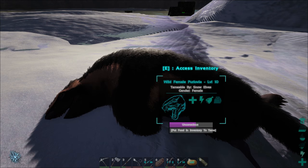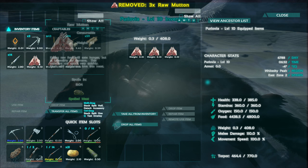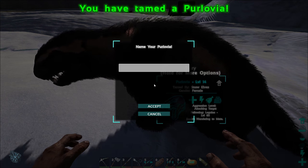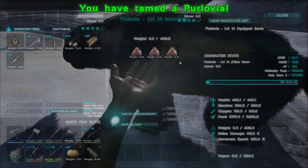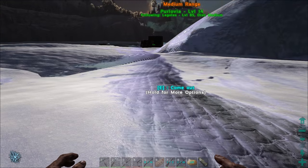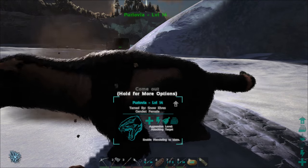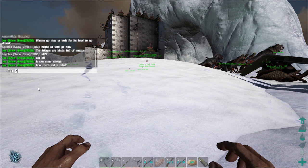I picked up this poor little level 10 Perlovia — didn't realize he was only level 10. Let's toss all this mutton in and see how that works. Three mutton — I know he's only level 10, but these are official rates so things take a decent amount of time. That would have still taken more prime than that, probably five or six prime. But there we go, got another trap dino.